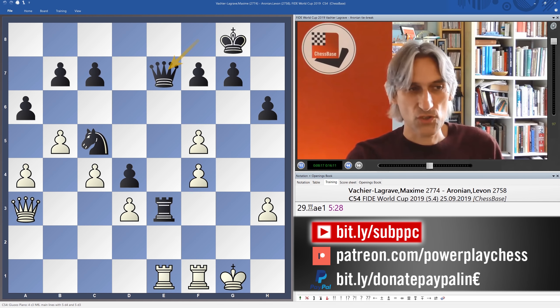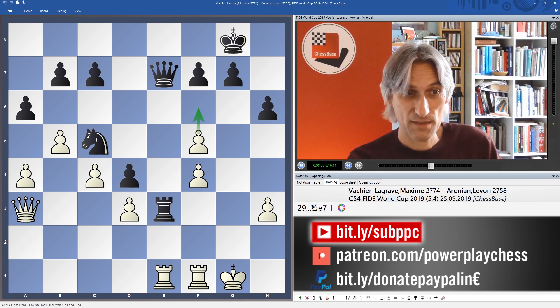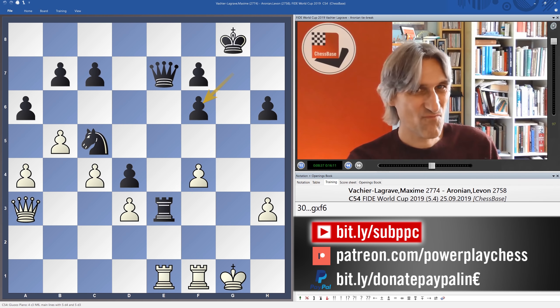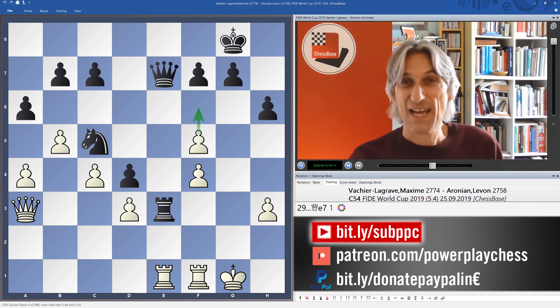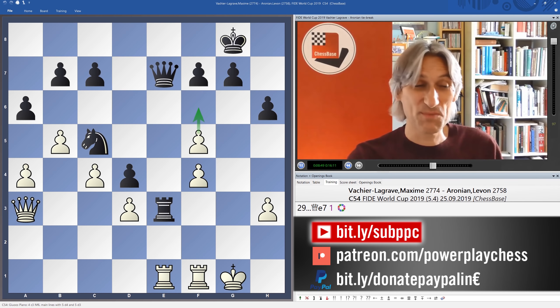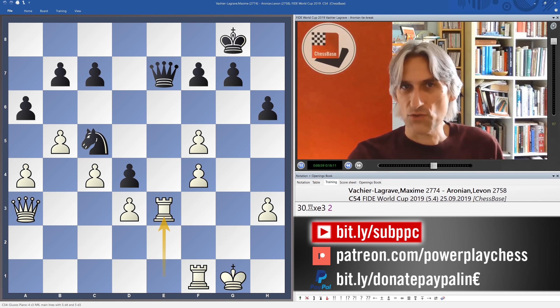Maxime hurries to exchange off pieces — it's the only thing he can really do. My computer thinks that white is still okay if he gives up this pawn here with f6; that can't be taken with the queen because this could be taken with the knight. But this is still really difficult to defend. And Qb4 is a tricky move — the engine thinks that is the best move for white. But in human terms these kind of moves — maybe not f6 but Qb4 afterwards — are impossible to see.